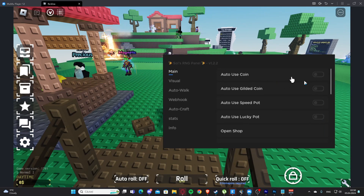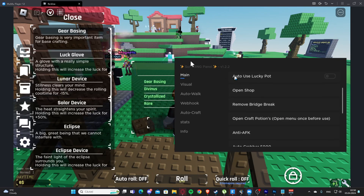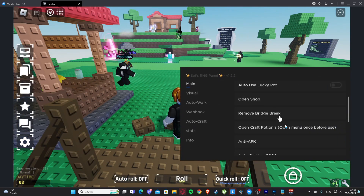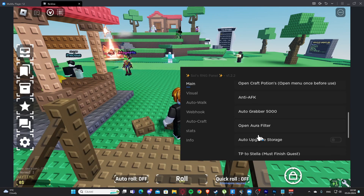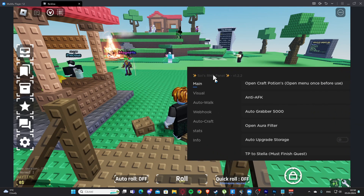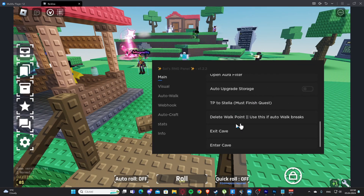Right here we have the main tab. We have auto use coin, auto use glided coin, auto use speed pot and lucky pot. Here we have open shop, which is going to open the shop for us. We also have open craft potion, anti AFK, and auto grabber 5000.